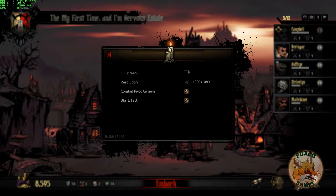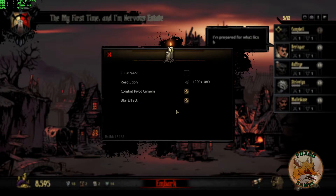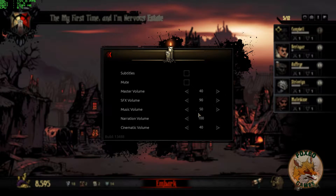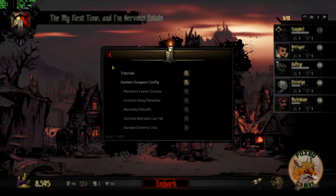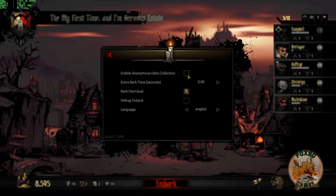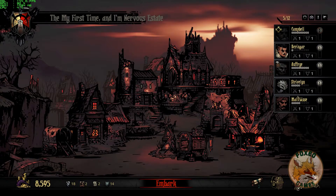If you go into the options, there's not much here — full screen or windowed. This is windowed and it automatically defaults to borderless windowed, which is awesome. Resolution maxes out at my monitor's max, and there's a blur effect you can disable. Audio options — I turned a bunch of these down because it was very loud. I also recommend turning off anonymous data collection — I just don't like sending random stuff over the internet.